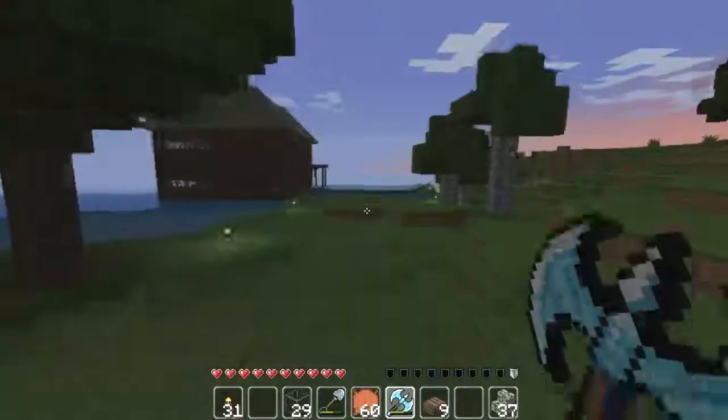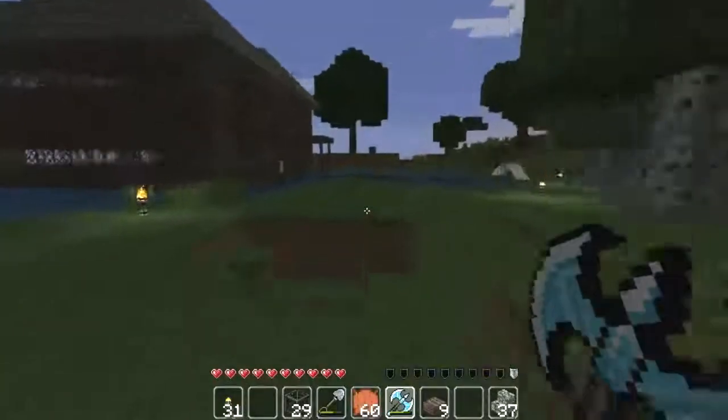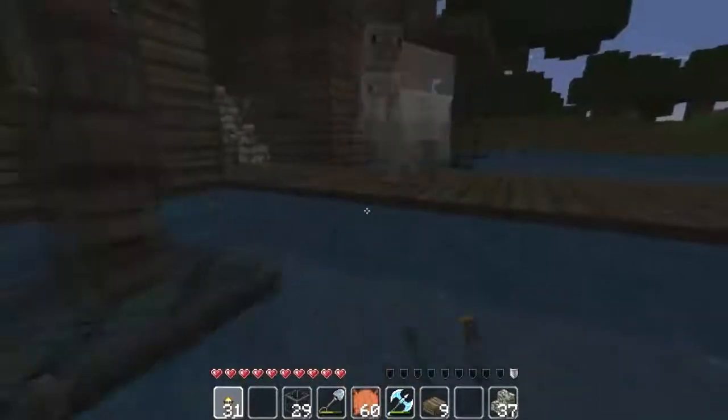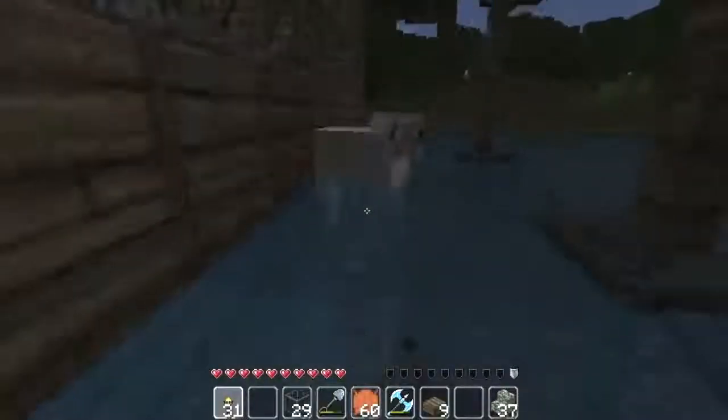What else did I want to do — I wanted to show off the mod, I wanted to finish the outside of the house. I'm actually gonna put some lights over here if I can. Also, we now need shears in order to get wool from the sheep — unless we kill them, but we only get one. We get like 4 if we shear them with the shears.